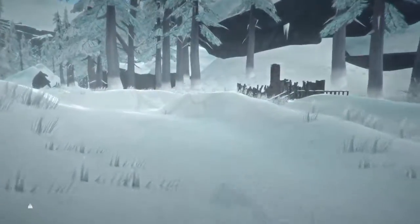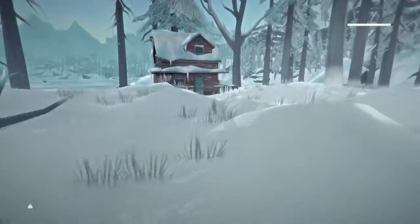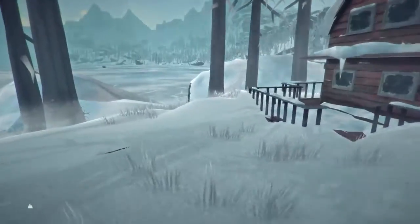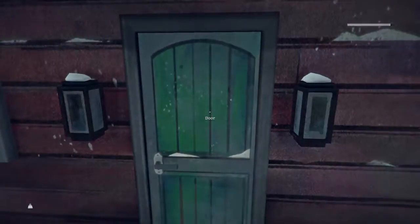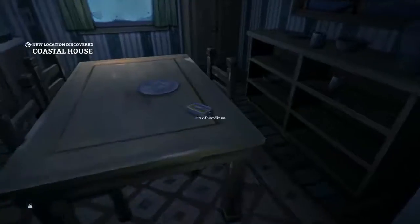We should check this cabin out just to be thorough — the town is right over there, so we have enough time. Let's see... sardines, I'll take those. Some fresh rabbit — very nice, let's eat that right away. Some stale peanut butter. Oh, there's a cooked rabbit in the fridge — I'm surprised I haven't found any condensed milk.